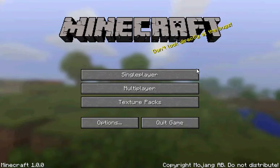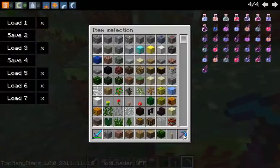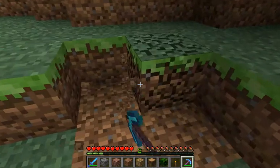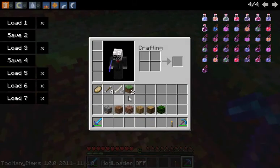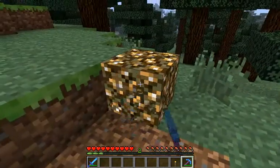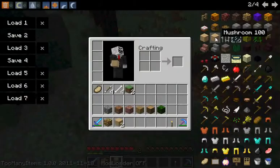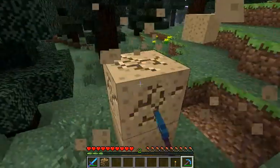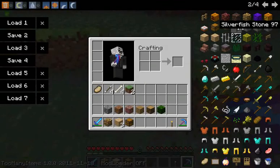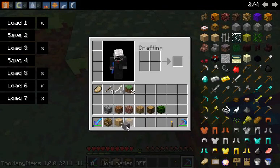Minimize Minecraft and reload. It doesn't seem to work on leaves, but let's check: Silk Touch — oh, not bad! The silverfish stone dropped as regular stone. That's how you enchant items using MBT Edit.